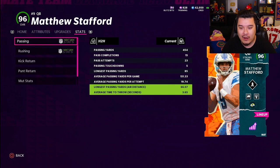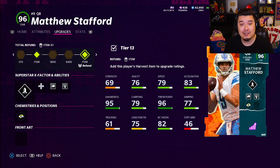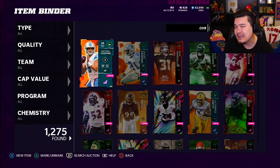Ending stats for Matthew Stafford: 15 of 23, 454 yards, five touchdowns — longest passing touchdown was 85 yards. We threw multiple bombs in that second game. I like this Stafford card, guys. If you're looking for a pocket passer, this might be your guy. Smash that like button, subscribe, and hit the bell to get notified. Double upload season — two videos a day. Ravens theme team tomorrow maybe — let me know in the comments. Follow on all socials, and use code 'wheels' at CGeek for 20% off.